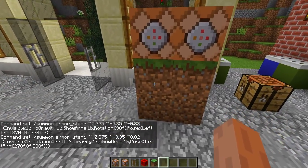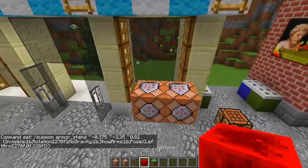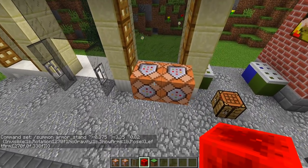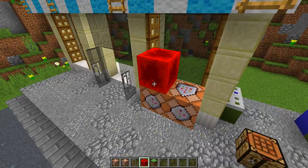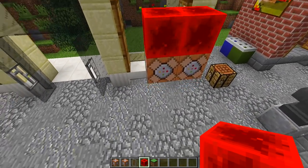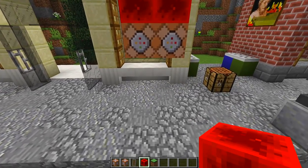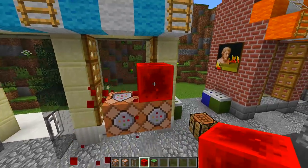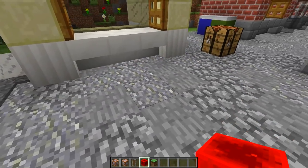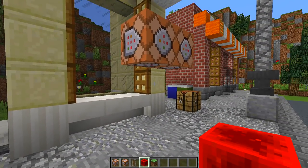Then what we're going to do is destroy these four blocks underneath, and we're going to grab our redstone block and power each one of these command blocks — the one on the left and then the one on the right. Now as you can see nothing has happened underneath and that is perfectly fine, but once we destroy these redstone blocks, what has happened is we have summoned two invisible armor stands directly underneath these command blocks.